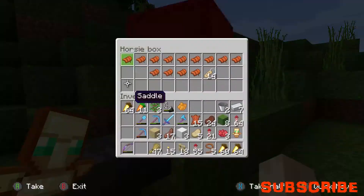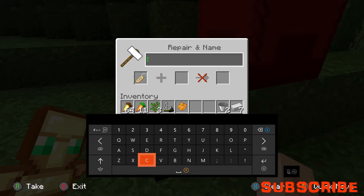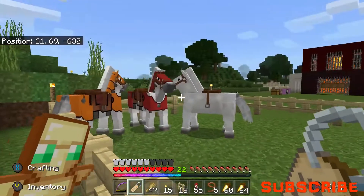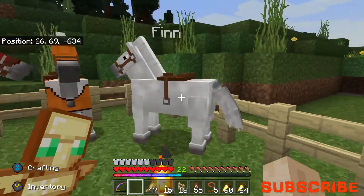Let's grab the anvil and start working on the stables. What are we going to call this horse? I'll call him Fin - Fin the horse. I feel bad for him, he's probably just going to stay in here for breeding. So there's Fin the horse.